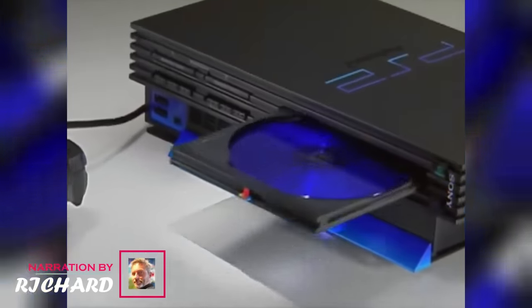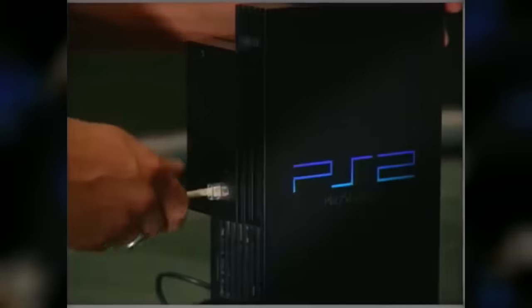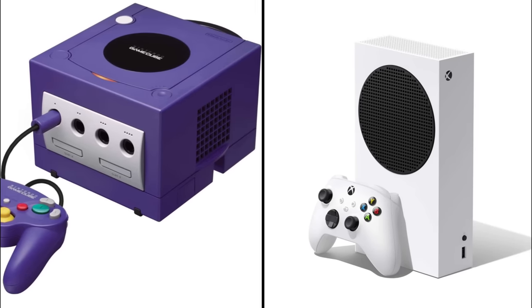Hey there guys, this is Richard your host with another marvellous video. Not only did it become the world's number one highest selling console of all time, but the PS2 also left its mark deep enough to become a standard addition to an average household's living room. The backward compatible 6th gen console was designed to rival Sega's Dreamcast, but went on to compete with Nintendo's GameCube and the Xbox.